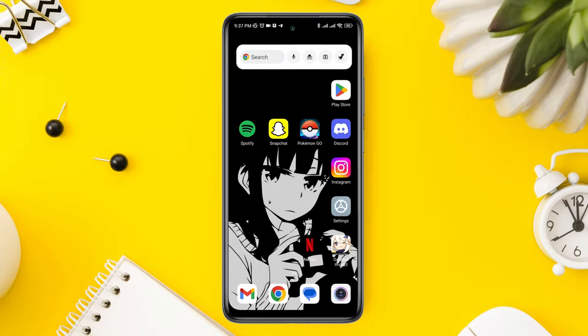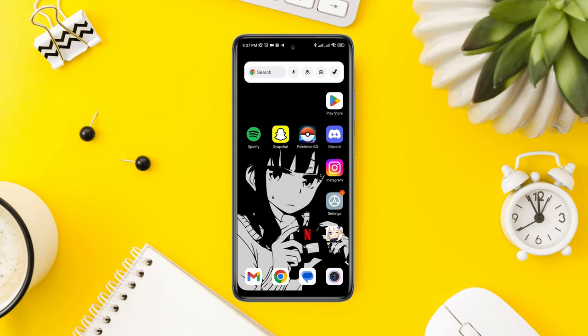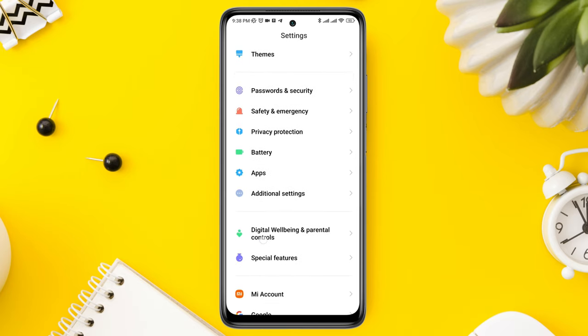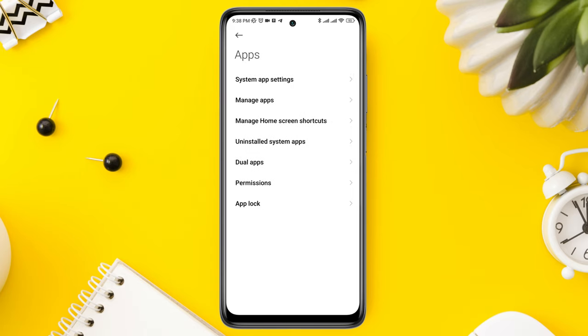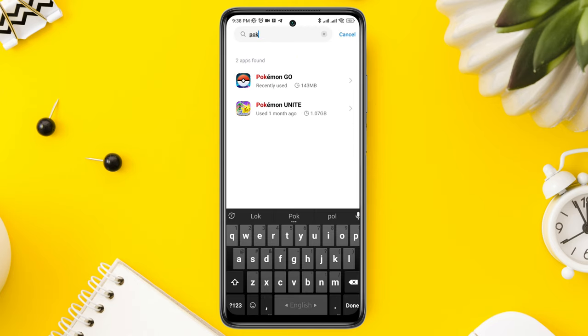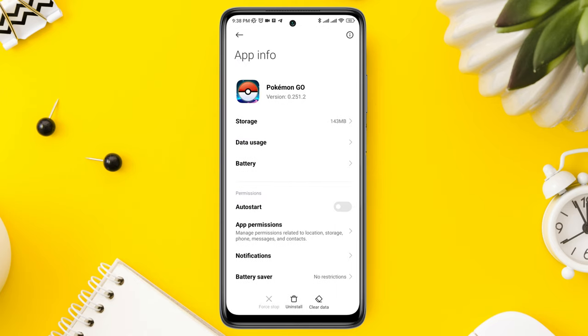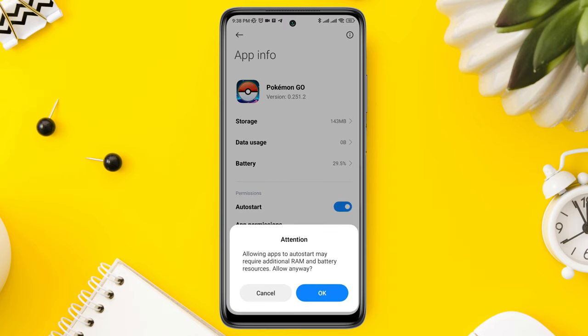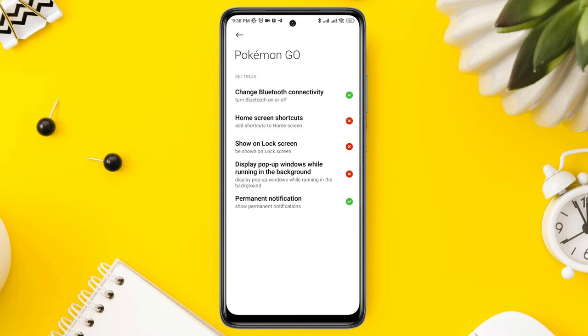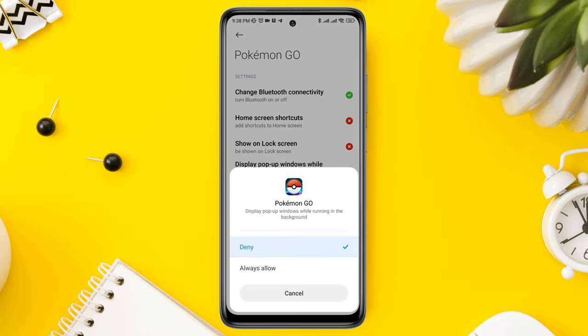After this process, move on and follow the second process if this didn't help you solve your problem. Open Settings, scroll down, tap App, then tap Manage Apps. Look for the Pokémon GO application, tap Auto Start, tap Other Permissions, and tap Display Pop-up Window While Running in the Background.